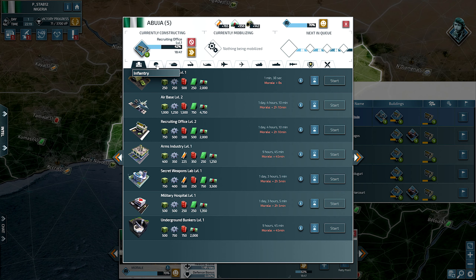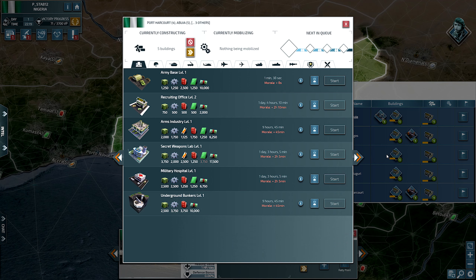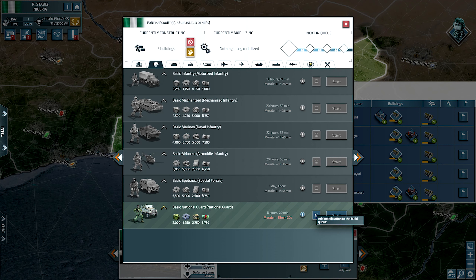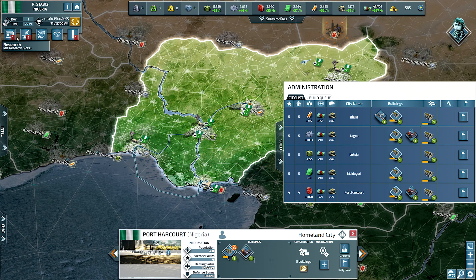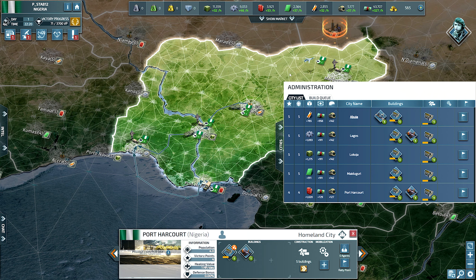We're going to queue building our national guard units for all these areas so we have them going as soon as the buildings are completed. I forgot that they take a bit longer than basic infantry when it comes to researching. At least we have two harbors there — we can wait on that for now.